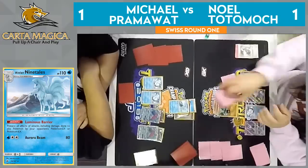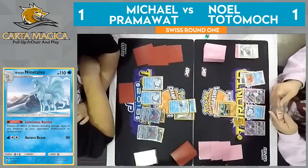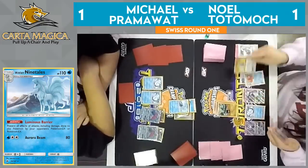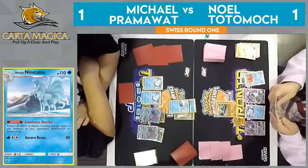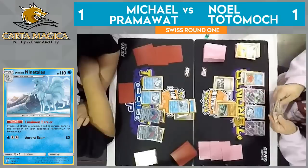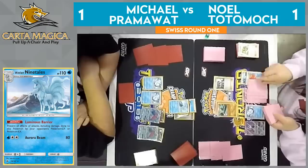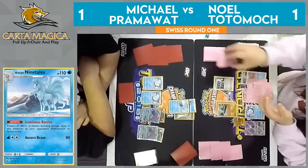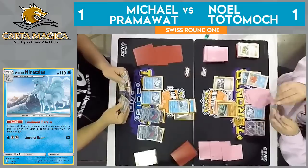Looks like we just saw the Lele for the Bridget, just kind of thinning his deck out at this point. So there's that Max Potion healing off all that damage. Now, Bridget might not be the best option, but if he has the energy he needs, he could even just Bridget a Ralts — that would provide him the supporter he needs for the turn to take the knockout. But he didn't have the energy, he's going to Sycamore here and try to get those cards.